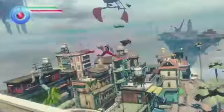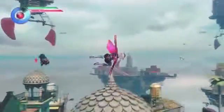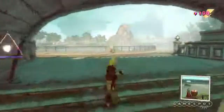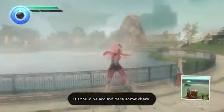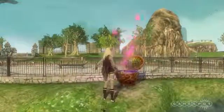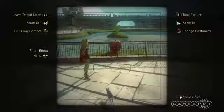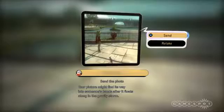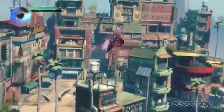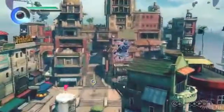Gravity Rush 2 also incentivizes casual exploration by introducing emergent events generated by other people playing the game. On a somewhat regular basis, notifications pop up when you're flying around, indicating a nearby treasure hunt. You're then given a chance to examine a photo of the relevant location and pinpoint landmarks to zero in on the treasure chest. This proves as a fun diversion that tests your observation and navigation skills in new ways, and if you generate a photo that leads to another player finding treasure, you eventually receive a small reward. Treasure hunts also reinforce the feeling that you're a part of a world that operates independently of your adventure, befitting the new, large, and lively open world.